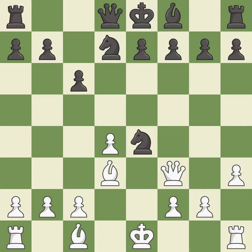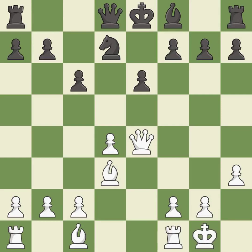It is best. Takes back — it is best. The bishop is ready to be developed to an active square — it is excellent. Castling gets the king to a safer square, out of the center of the board, while also developing a rook.